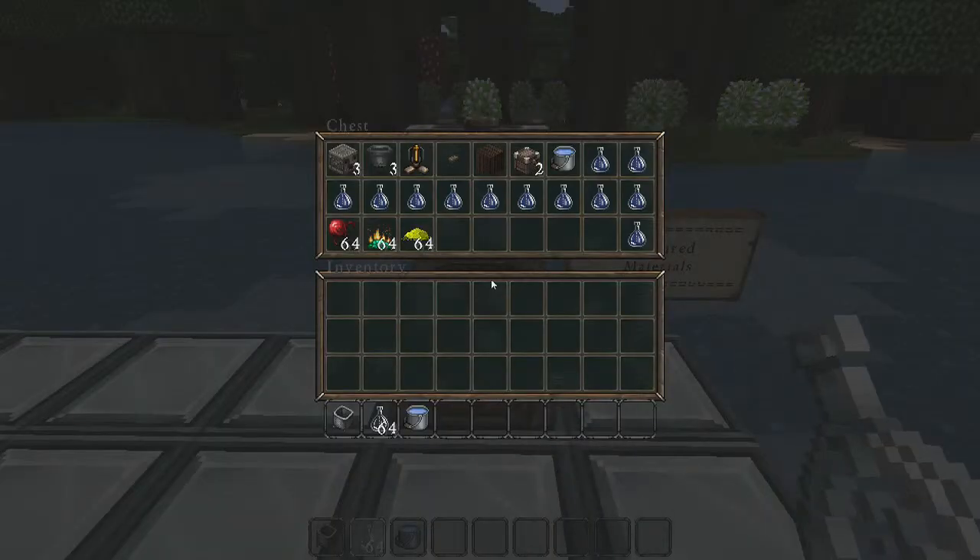I have a required materials chest here, so take a look at what you're going to need: three droppers, three hoppers, one brewing stand, one button, building material of your choice — about 20 blocks — two chests, a water bucket for the water source, a lot of water bottles, nether warts to brew anything, and the ingredients for the potion of your choice.